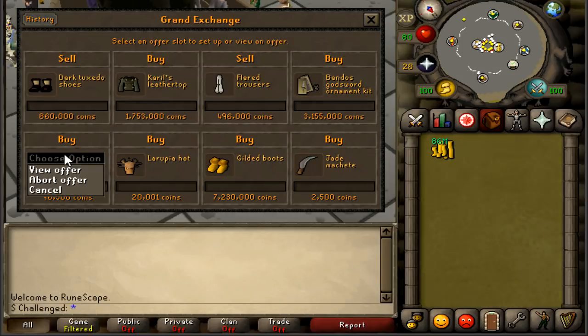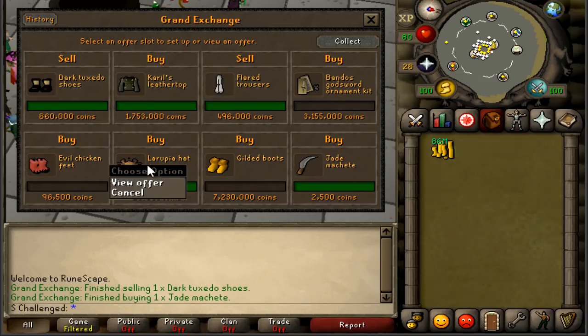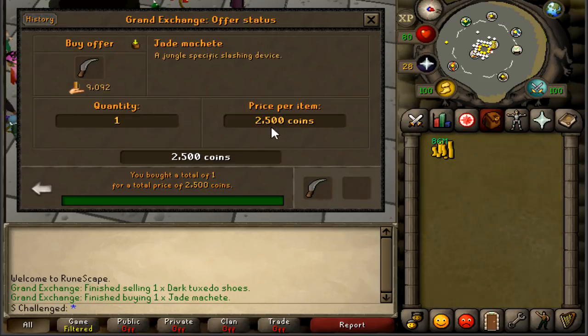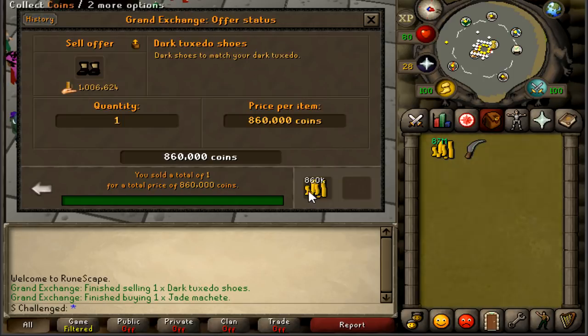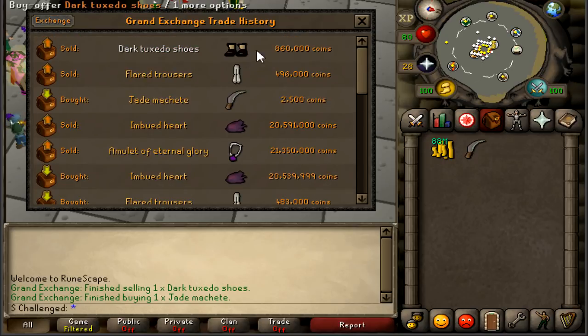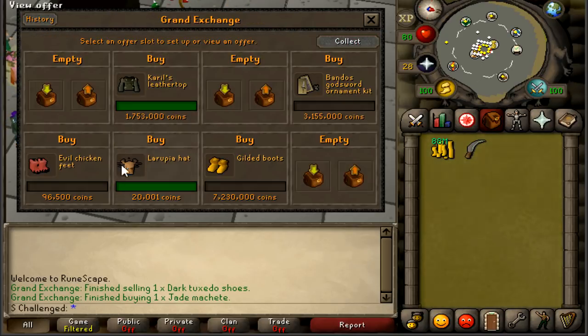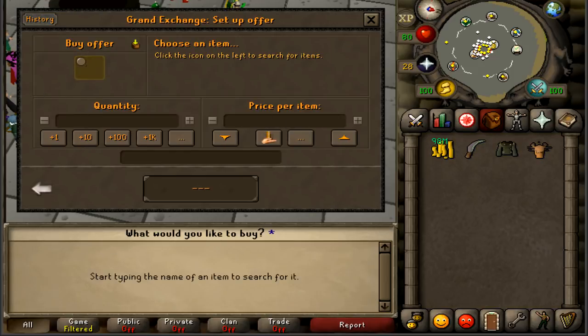It's been a couple of hours — back in and a lot of stuff is green in the grand exchange. We got the jade item for 2,500 GP, sold off the flared trousers for a free 15k margin, and sold the dark tuxedo shoes for 860k — we bought them for 630k, so that's a 230k margin. We also bought the la rupia hat and carol's top but those aren't buying at all so aborting them. Still need letters B, G, and E. The bandos god sword kit still looks like the best margin so not giving up on it.